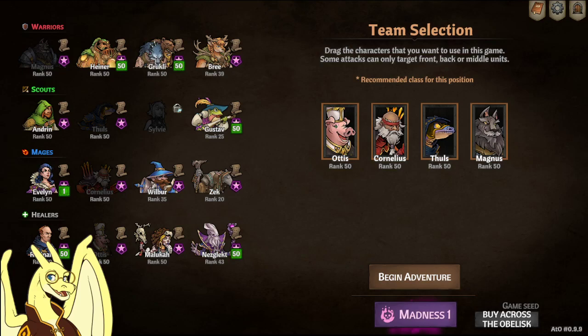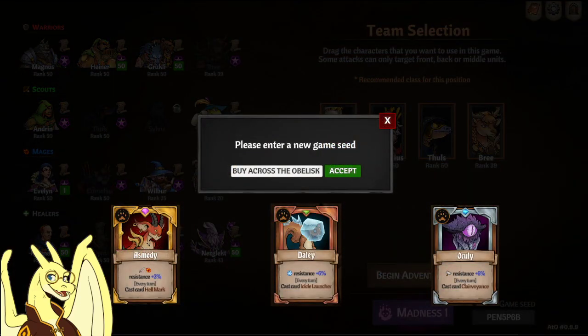There's a lot of pets in Across the Obelisk, and six of them are locked behind RNG events that aren't going to spawn on every seed. But luckily enough I have two seeds here for you which will contain all the events for all six pets, so let's go ahead and take a look at those seeds and what they get you. The first seed is going to be 'Buy Across the Obelisk' in all caps.